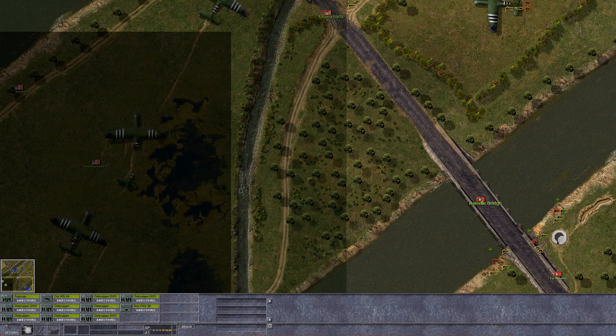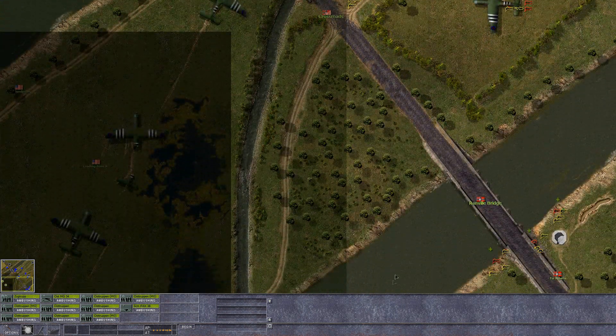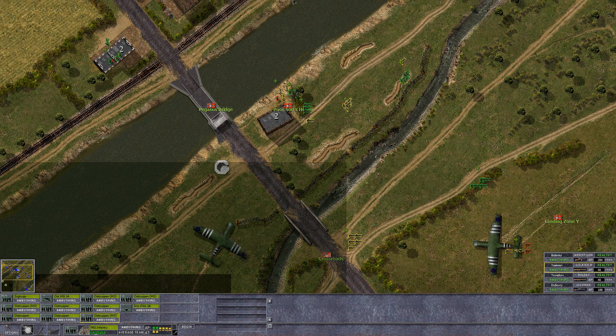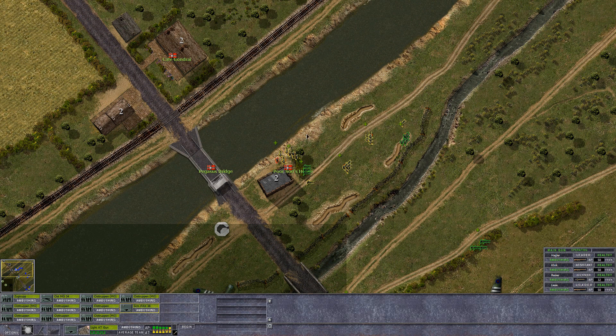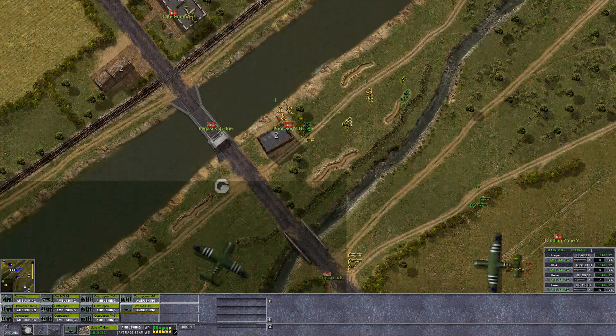We've got them pinned in this area, and we will be digging trenches on day one of this defense — something to keep in mind. I'm looking at where I might want to put things. I definitely want an MG team in this house here. But where do I put the anti-tank gun? Maybe inside a building — can we do that?